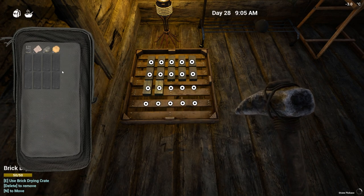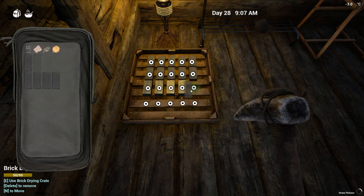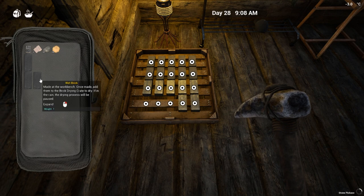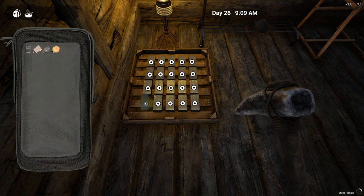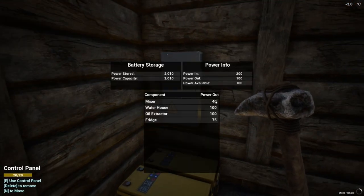We're going to take those wet bricks to the brick drying rack and just place them on there. In order to make the brick drying rack you need one iron ingot and a handful of planks. It's pretty easy early on and I suggest starting this process right away as soon as you want to start upgrading your base.